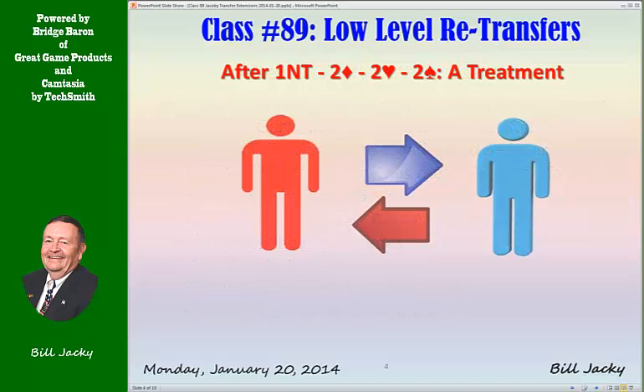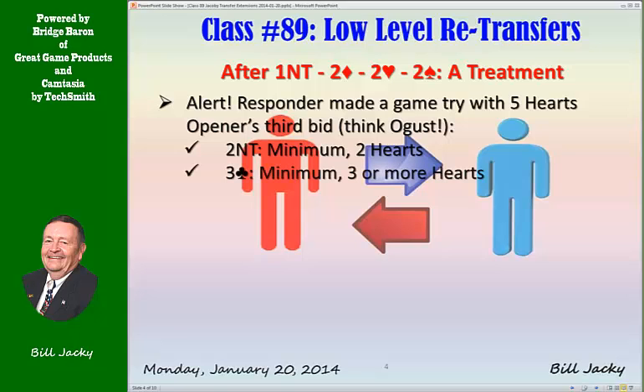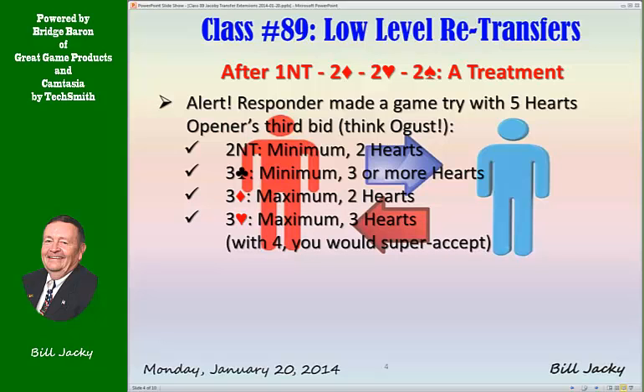After one no trump, two diamonds, two hearts, two spades — two spades shows a balanced hand (alert). Responder made a game try with five hearts; spades are artificial. Opener's third bid is similar to what we covered in week two — think August. Two no trump shows a minimum with two hearts; responder can pass if he doesn't like the heart suit. Three clubs shows a minimum but three or more hearts. Three diamonds shows a maximum with two hearts. Three hearts shows a maximum with three hearts. If you had four hearts and were maximum, you would have super-accepted, so that does not apply.